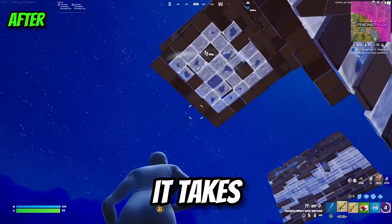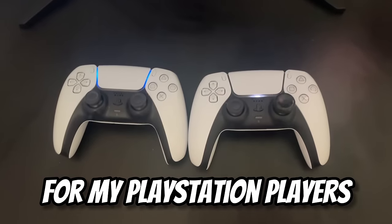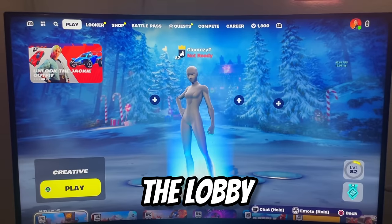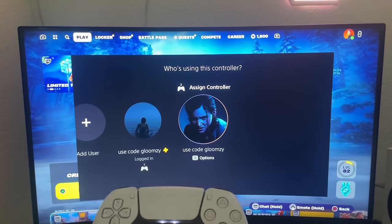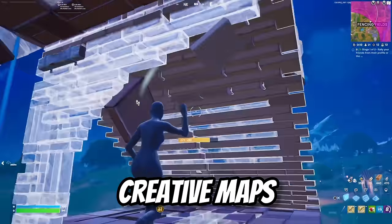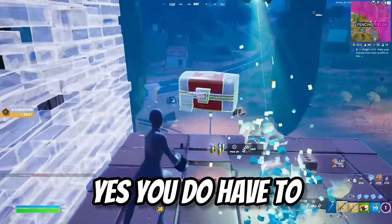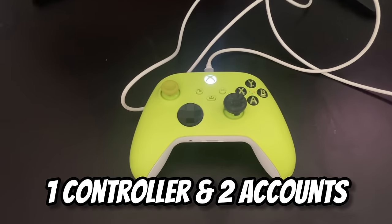I'm going to show you the simple steps to turn on performance mode for Xbox and PlayStation. For PlayStation players, you need two controllers and two accounts. Sign into your main account with your main controller and load up Fortnite like you normally would. Once you're in the lobby, turn on your second controller and sign into your second account — and you're basically done. Performance mode should be turned on. It works for battle royale but sometimes doesn't work in certain creative maps. You can do this at any time as long as you're in the Fortnite lobby, but you do have to do this every time you log on.